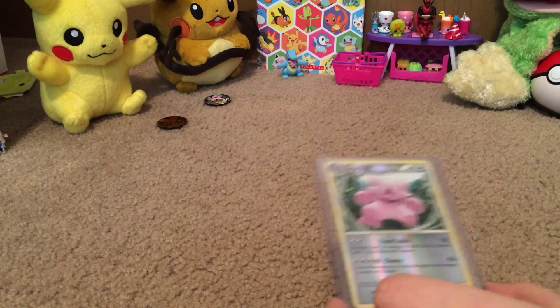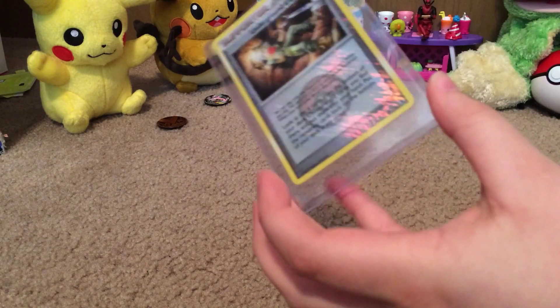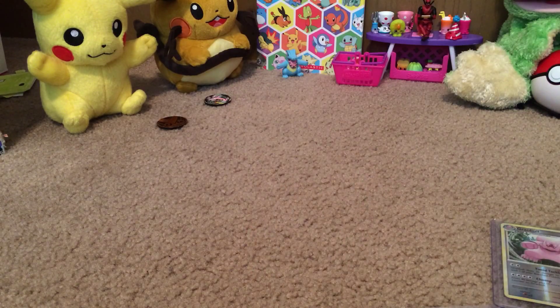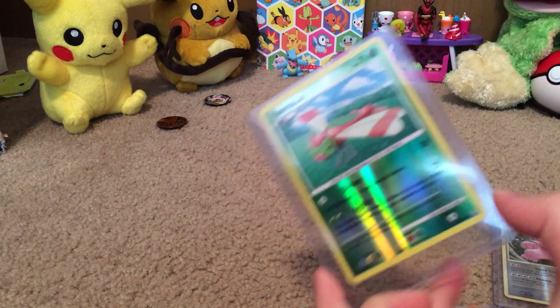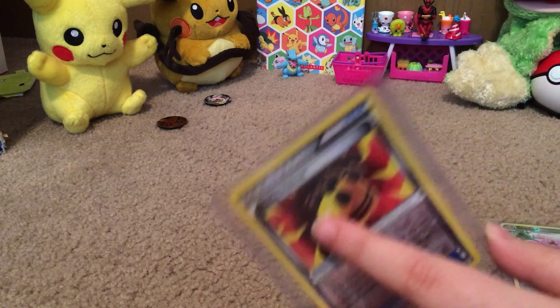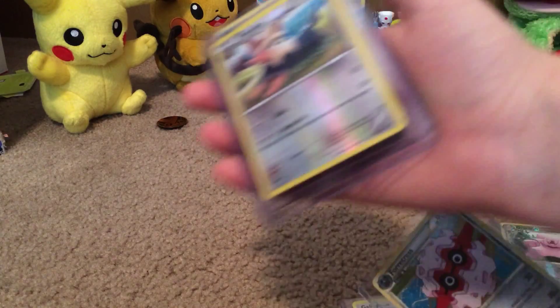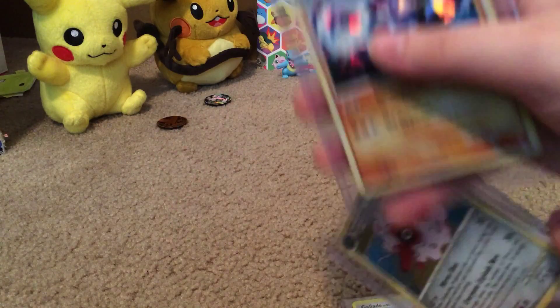Granbol, Reverse holo. Supporter, Underground Expedition. Yanma, Reverse holo. Gallade holo. Trainer, Rocky Helmet holo, or Reverse holo. Fortress holo, Herder Reverse holo, and then the Cario.